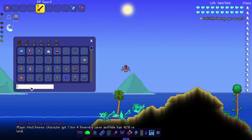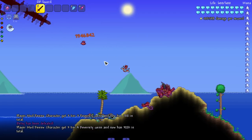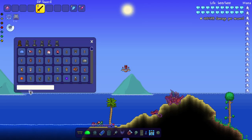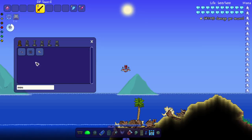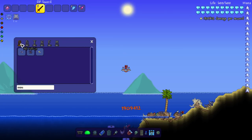Speaking of attacking something — Duke Fishron, get him out of here. Now let's bring in the Ogre and Betsy. Genuine question: would you guys smash the dragon from Shrek? Donkey did it — congrats to him. I don't know where I'm going with this. Let's kill the Morning Wood and Pumpking.